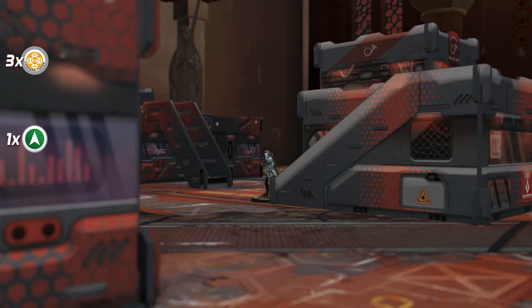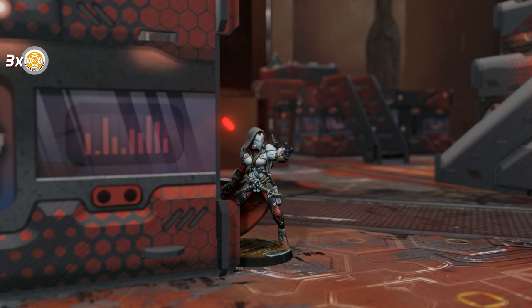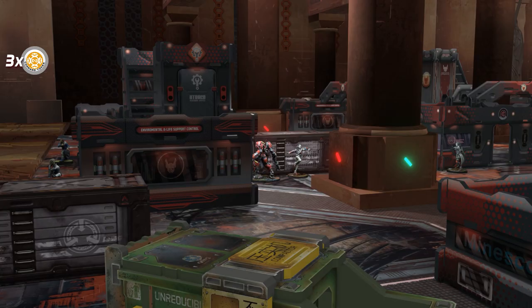With the last regular order, the Reverend Custodier advances toward the objective room and finds an interesting spot for her hacking device range. Once all orders for the Nomads are consumed, it's time for an active Pan-Oceania turn.